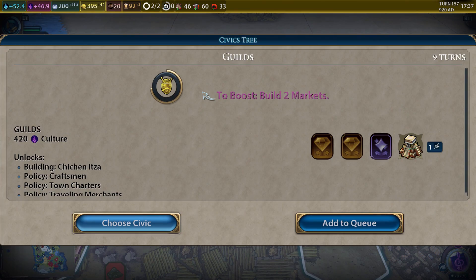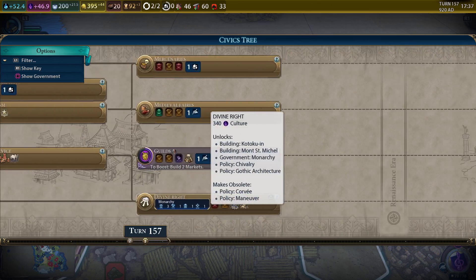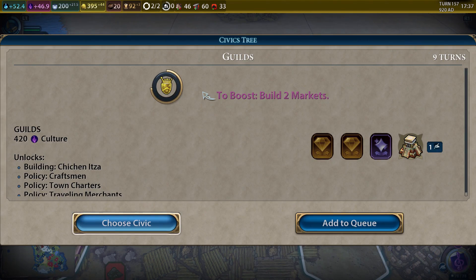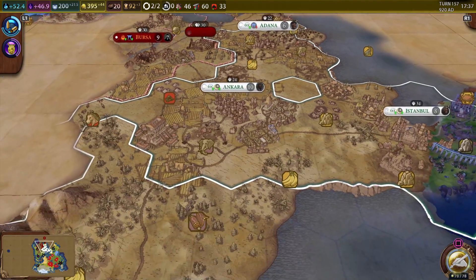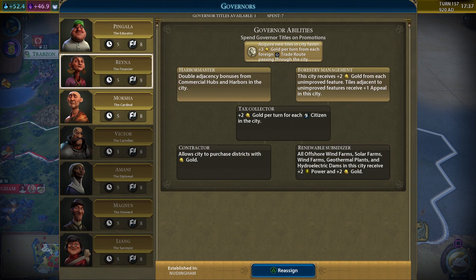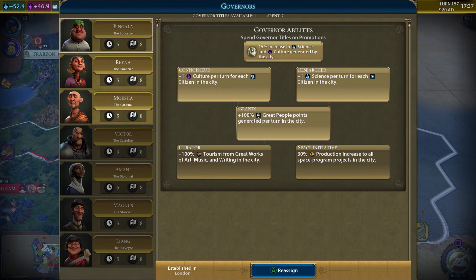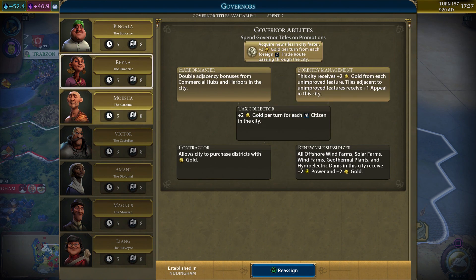I think we're gonna go with the guilds to get the governor title, because we've got a lot of cities now and not very many governors. We can now spend our governor points — we're starting to get a notification when we have a governor ability, though it wasn't always giving us that.